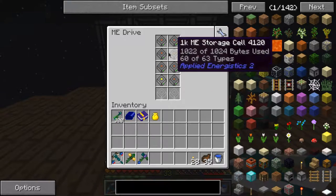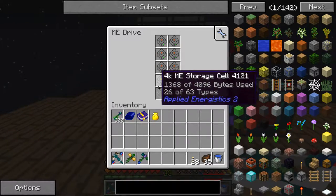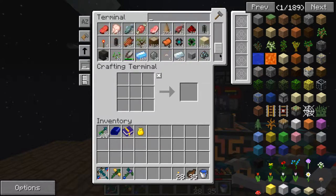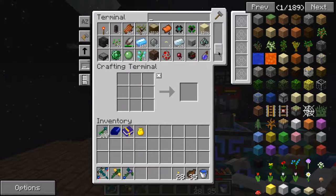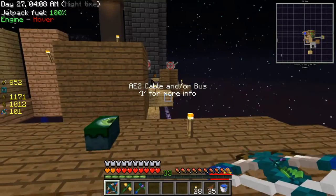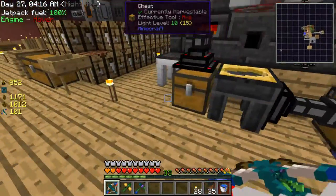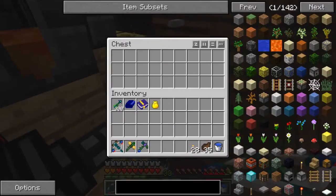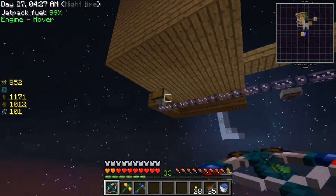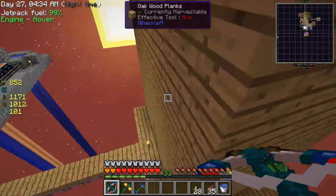I've got some storage cells in here — I call them hard drives because I'm more of a computer guy. I've got one 4K hard drive here and a lot of things stored. I've got ME cables leading to this, so ingots are magically being put in there. I removed the obsidian chest and I've got the AE cable running all the way to here, which is the mod system — it automatically picks up stuff now, which is pretty cool.